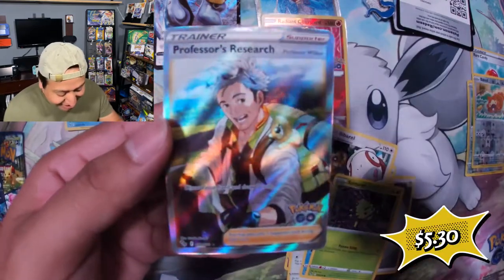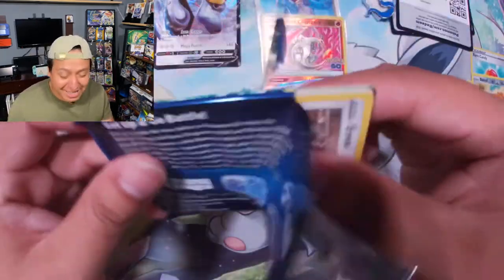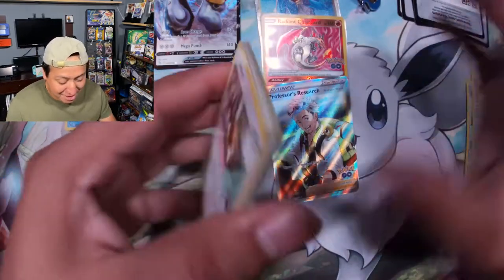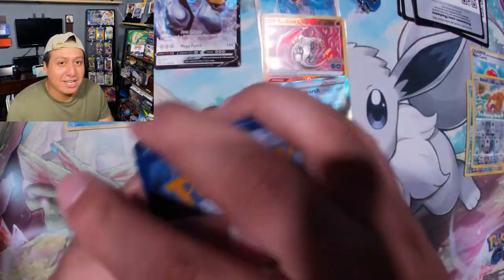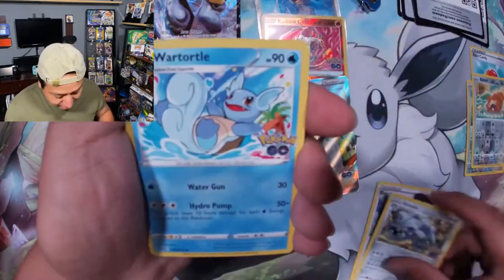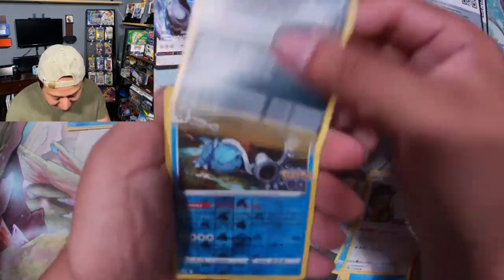And a Full Art Professor's Research — let's go! If you guys can, pick up the Team Mystic box because so far half of the packs in there I've gotten hits out of, so that would definitely be a product I would recommend you guys pick up. Don't pick up the Executor V-Box. I would say pick up the Radiant Eevee collection, just because that does have a playmat and a pin in it, so those still do provide some hits. But so far, the Team Mystic box has been treating me extremely well.